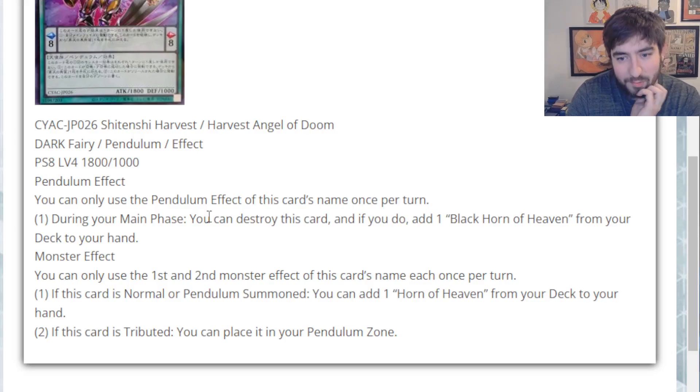This card seems pretty good, to be honest. Whether it's for pairing with other counter fairy stuff — like Guiding Ariadne and a couple of those normal summons — that could be interesting. This card is definitely an interesting one to keep an eye on for decks like those. It's probably not good enough because the Horn of Heavens just straight up aren't even that good going second, but it's a fun strategy and this card especially going first is pretty powerful, straight up. Can't even lie. Cool card.